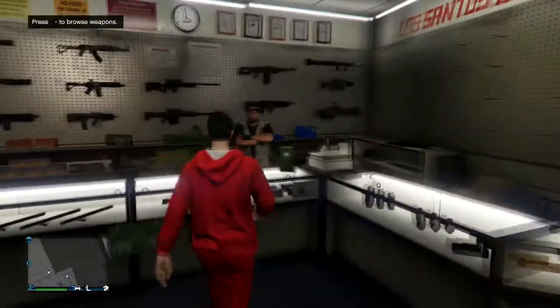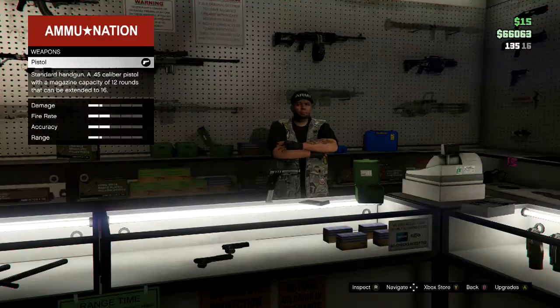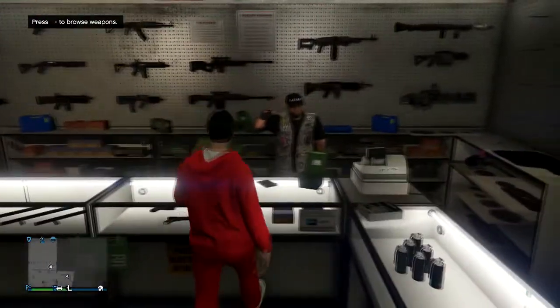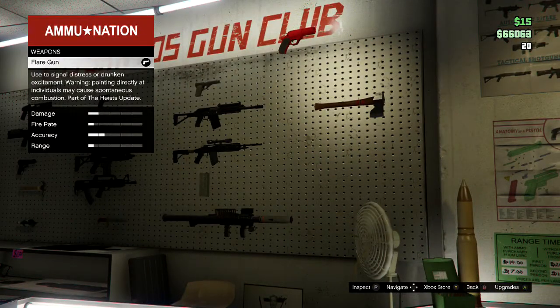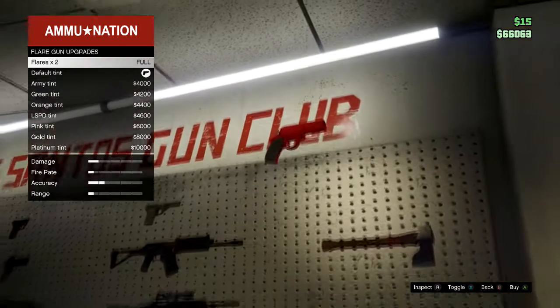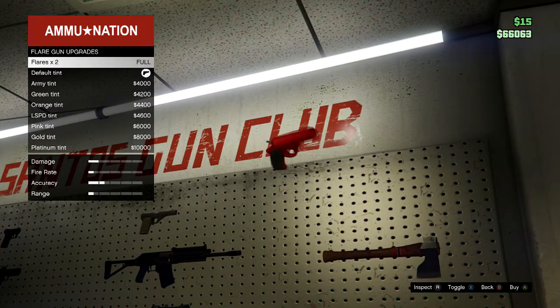This video should be pretty short since there's not much to talk about. To get the flare gun, go to any Ammu-Nation, go to Browse Weapons, and it should be all the way in the top right. It's around 5k — I already bought all the flares for it. The damage is not that strong, the fire rate is pretty slow because you always need to reload it, the accuracy is kind of trash, and the range is also not great — but it's a flare gun, it's not supposed to be good.